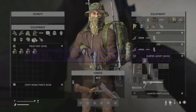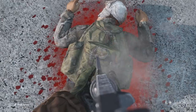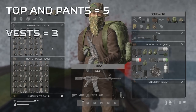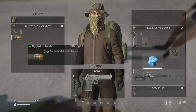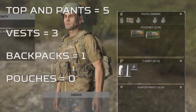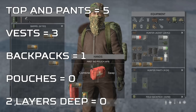Different clothing pieces transfer damage to items inside them differently. The top and pants are the worst at protecting items, transferring damage at a relative rate of 5. Vest clothing pieces transfer damage at a rate of 3, and the backpack transfers at a rate of 1 — the lower the number, the better it protects your items. Placing items inside your backpack will protect them the most, but the plate carrier pouches on the plate carrier transfer 0 damage, and containers inside inventories are also 0 — the best you can get.